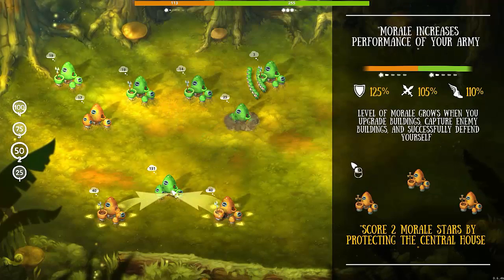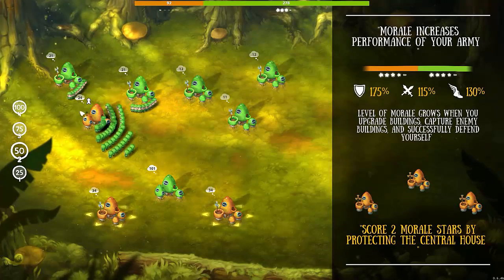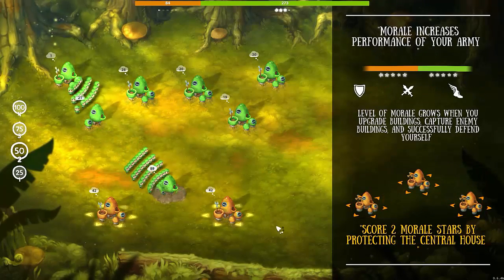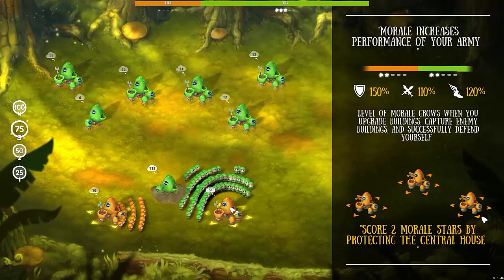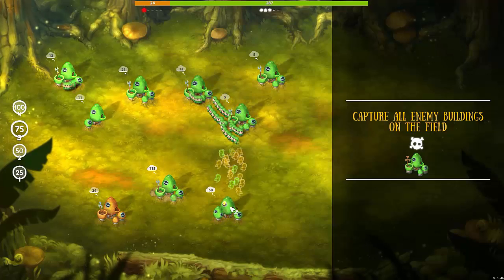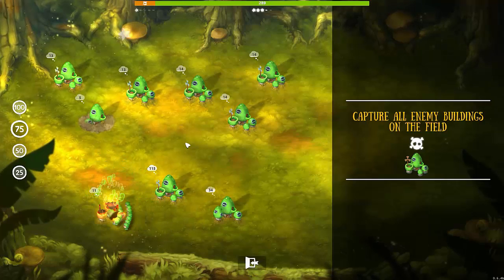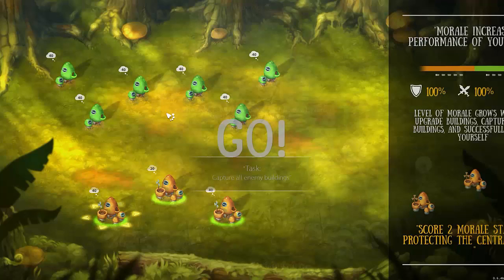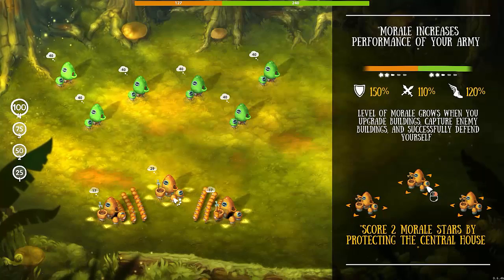Capture all enemy buildings on the field. They took my building away from me. They defeated me — they took the center building. Does it give you a choice to restart? I haven't lost yet, but they are literally sending everyone. Capture all enemy buildings — that's not happening. I'm dead. It did start me over. Morale is enhanced when you successfully attack, protect, and improve. This time I'm not attacking them — that's all I'm going to say about that.